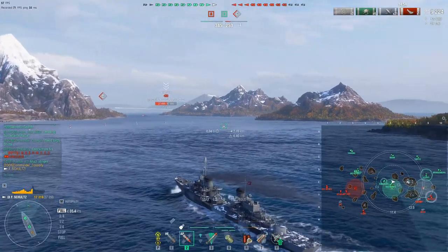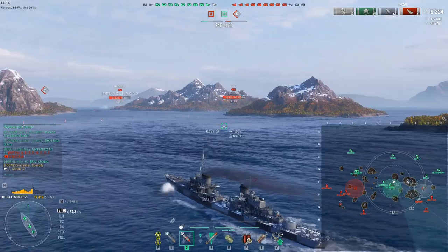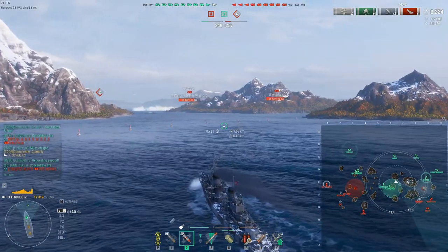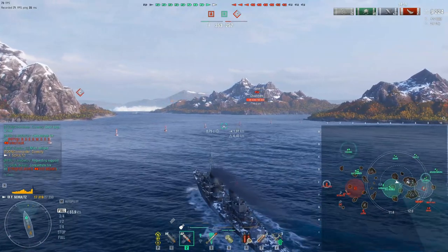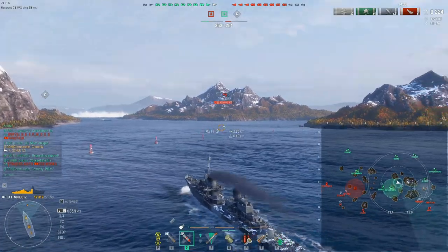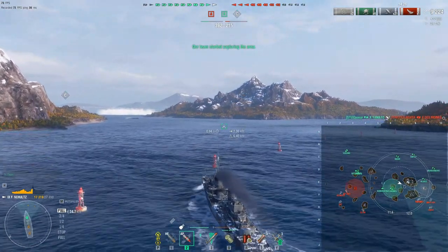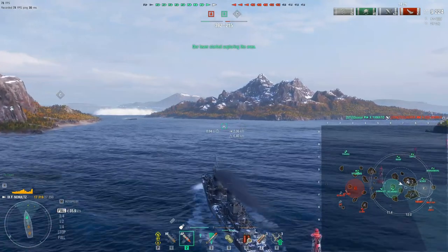As we transition over to C, I'll mention that Schultz does have two racks of torpedoes but they are incredibly, glacially slow. I've found that rather than actually trying to hit a ship, you're better off just launching them continuously at potential high traffic areas. You can see an angry-looking smoke screen in the middle of the cap there. I'm not sure whose it is, but we do have our battleship on the northern edge of that C cap and he doesn't seem too concerned, so I'm not thinking it's the enemy destroyer.